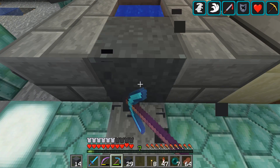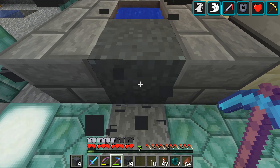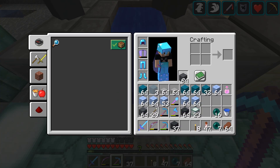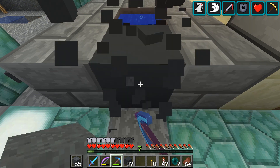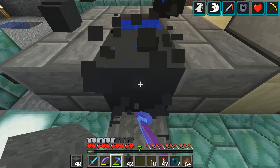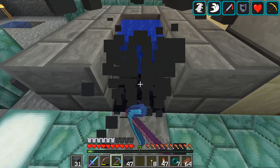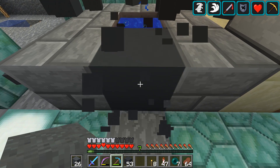Here I go again — I am constantly having to turn concrete powder into concrete. This is how I do it; I have a little concrete maker down at the bottom part of my base. Collecting as much as hopefully we need to finish off this part. I'm not going to be able to get enough to finish off this episode, which means I'll be collecting some more gravel and probably sand a little later.